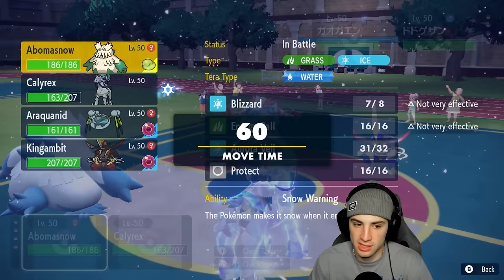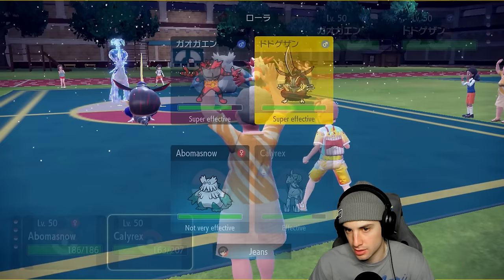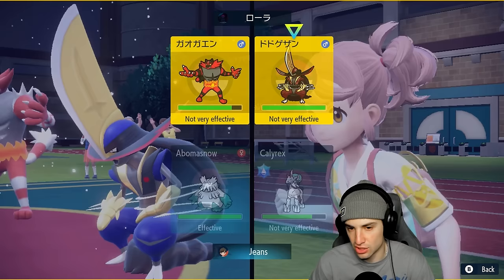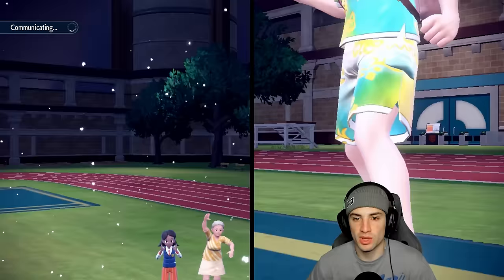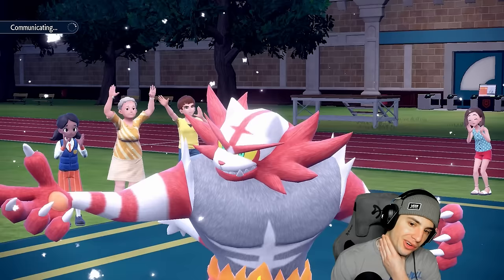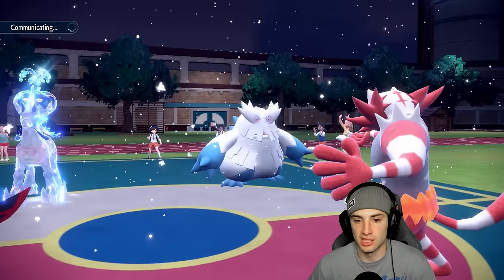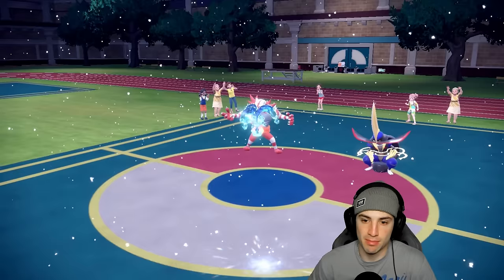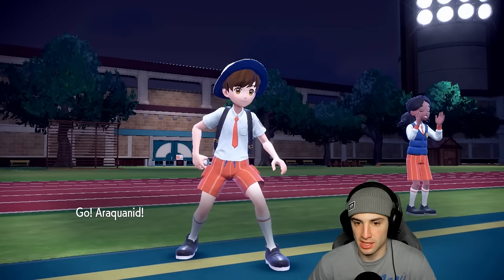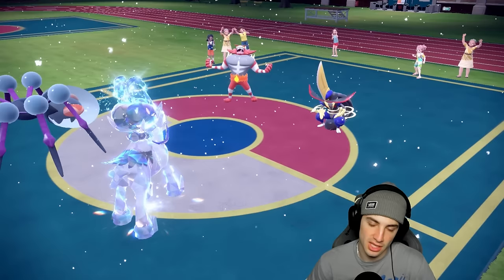I swap Abomasnow out for Araquanid. I'm also going to throw Glacial Lance in case they swap Incineroar and Terastalize King Gambit. Abomasnow dips back and Araquanid comes out. They go for Low Kick — it's a tall order for us. Of course they don't Terastalize. They do Parting Shot, so I might want to swap Calyrex. Now I have Araquanid out behind Aurora Veil. I wish I'd gone into Stomping Tantrum this turn instead.